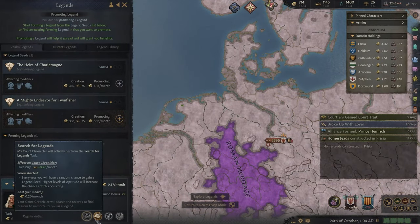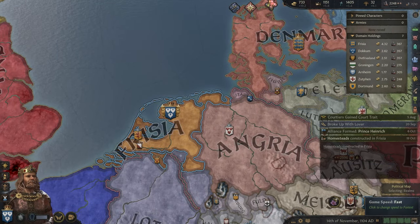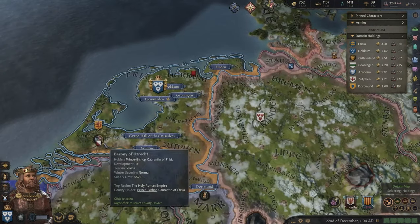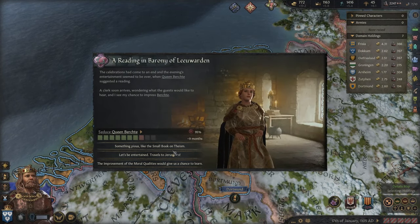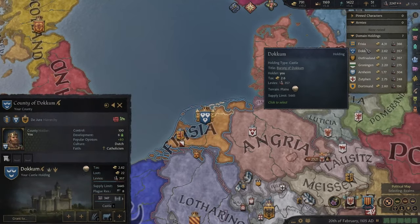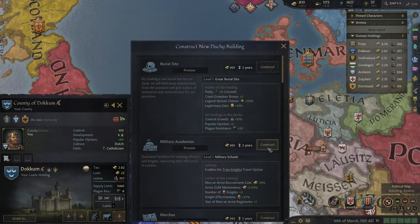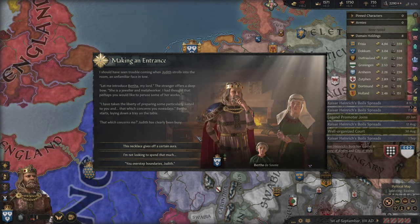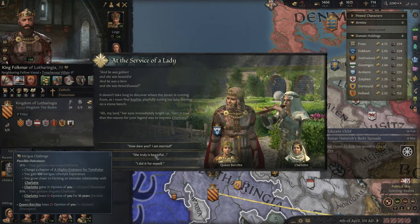That being said, there are legendary buildings that you can unlock related to the legend you completed, which will have a long-standing presence on the map after your death, but these come with their own weaknesses I'll explore later. The final criticism I lay at the feet of legends is its failure to balance rarity and lack of rarity — which comes back to an earlier complaint: event spam. As you spread your legend, you will encounter the same repeated events over and over again. Do you want to become a mortal? Do you want to mention your wife or a random lover? It's a very finite list.